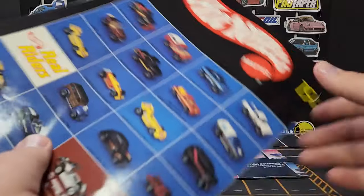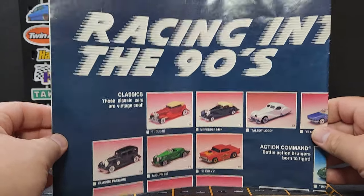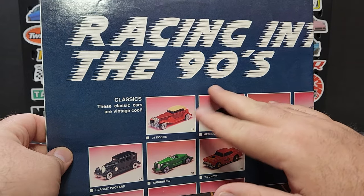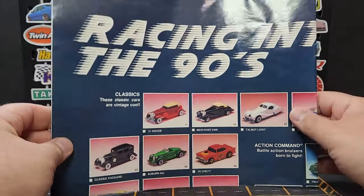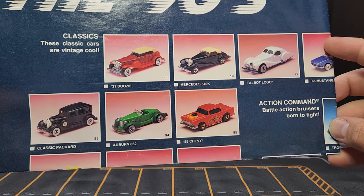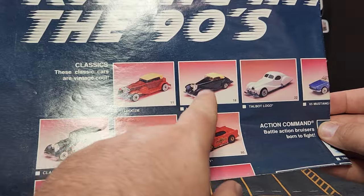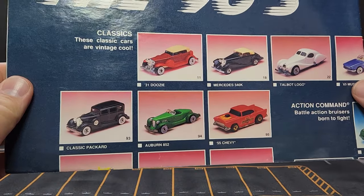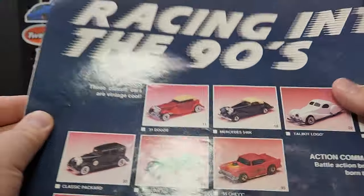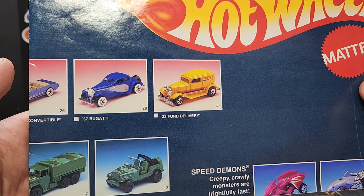There's the logo — 1983 Mattel, Hawthorne, CA. Pretty cool. Now this second poster is much larger, probably about a three-by-three versus the two-by-two of the first one. This one is from 1990, so six years later, and they're still producing some of the same exact models. There is your Vintage Cars section — the Auburn got a new color, the Talbot was dropped, the blackwall Mustang went to blue, the Bugatti went to blue with silver, and there's your '32 Ford Delivery.